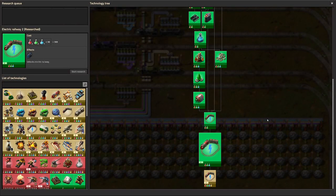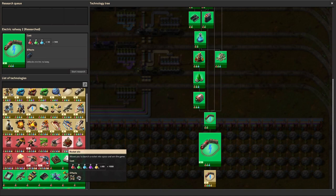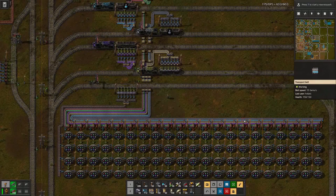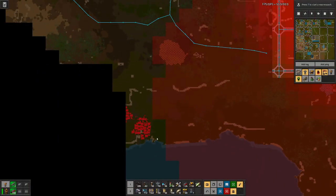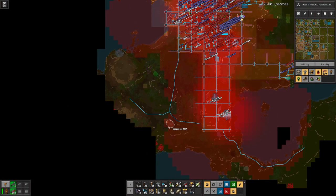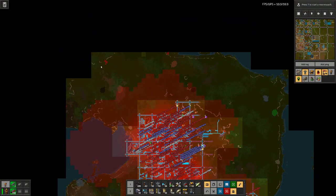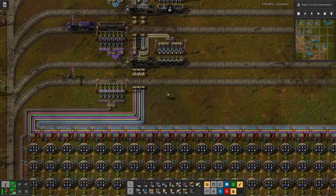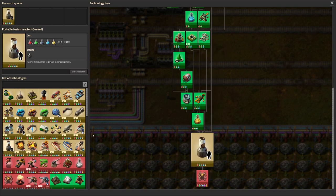And speaking of research, we should actually do some. And looking at what's remaining, it's not that much anymore. Seeing that we already got an attack from a biter nest down here and there is some more at the edge of the cloud, and here we have a big one, and up here is probably still more. So I'm thinking of going a bit for laser defense.